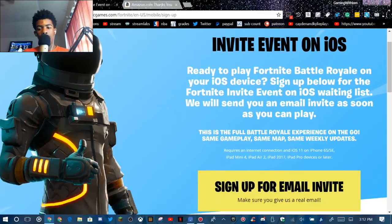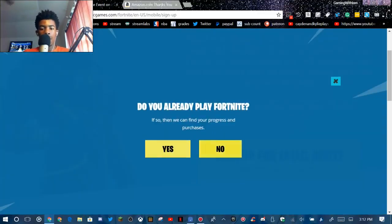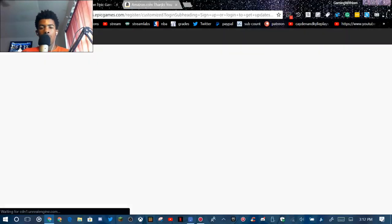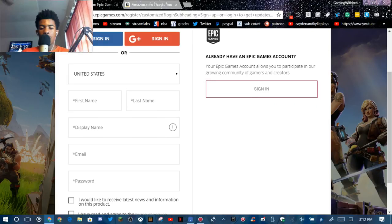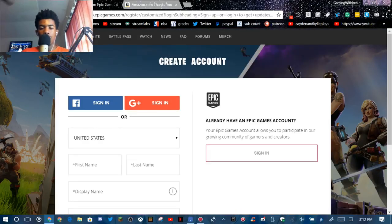Make sure you have those devices and you're good to go. You want to sign up for the email invite and you gotta choose if you already play Fortnite or if you don't. I personally play Fortnite but I'm gonna choose 'No' just for the guys who don't play Fortnite yet. You can sign into whatever account you have — it's pretty simple. I'm gonna sign in with my Google account and then go back.